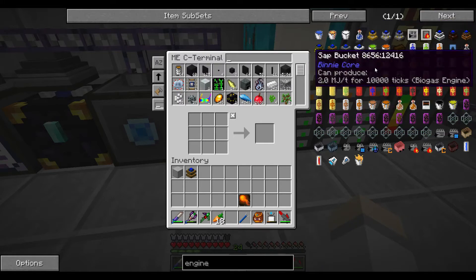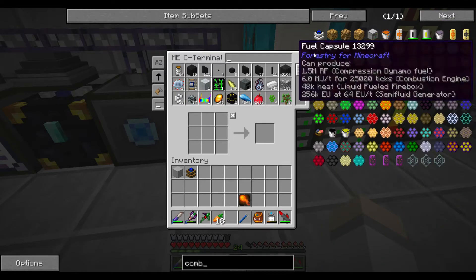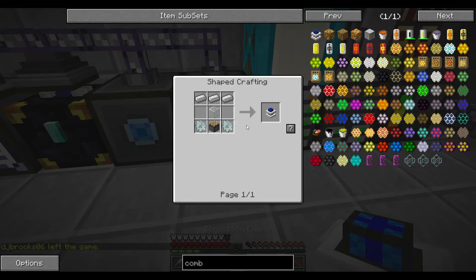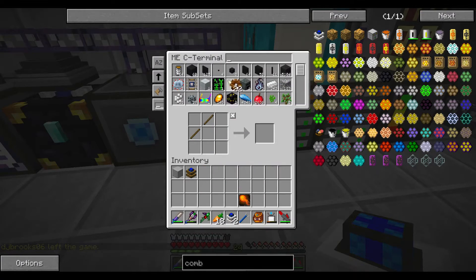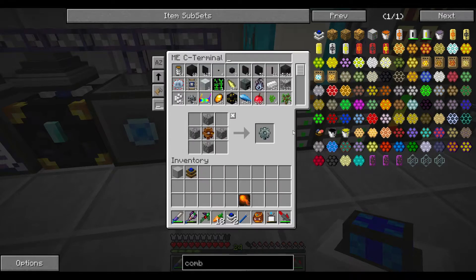Combustion engine is pretty cheap and easy to make, that's the one we're going with. Let's type in 'combustion' and do a bunch of these with shift-click. Thankfully not too many - we can't make a full stack of gears if we don't have a stack of stone, so that'll save us.